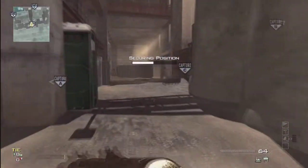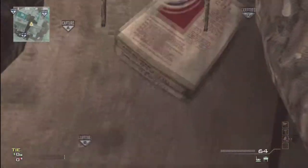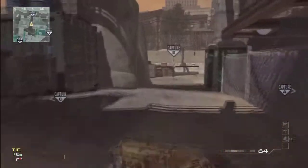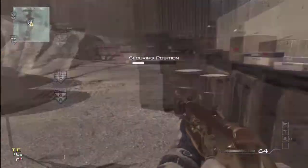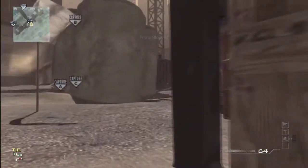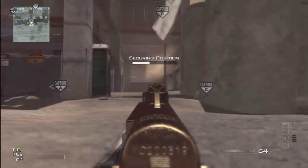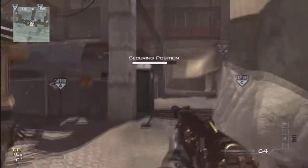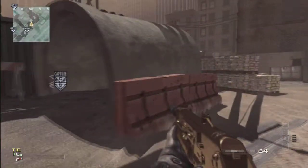This is the next spot. B is pretty hard to capture — as you can see, you can get killed from three different ways. What I like to do is put a claymore there and throw a portable radar over there. You don't obviously need that, but it kind of helps. You can duck under here and still capture it. That area is one direction where you're pretty visible, so that's why I set that stuff up.